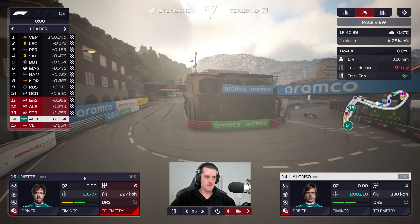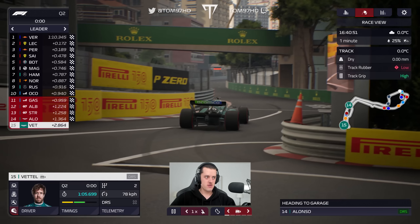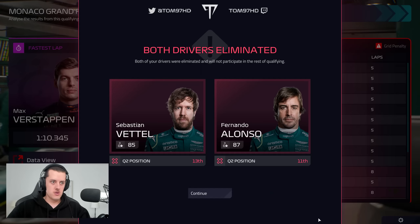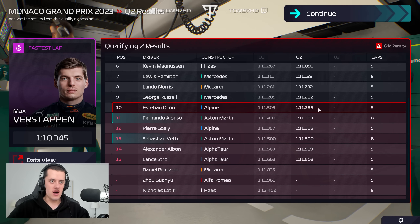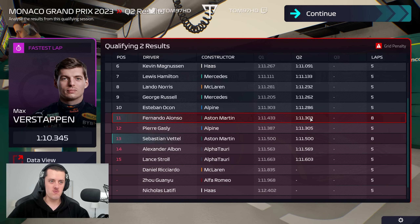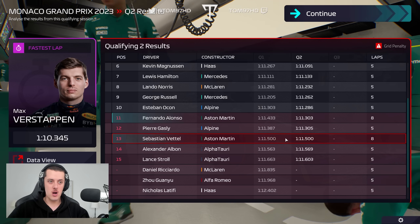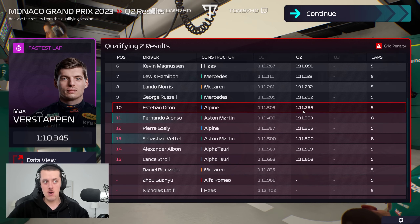Alonso is on a very strong lap with a couple of green sectors. If we could beat both AlphaTauris, that would be sweet. Alonso crosses the line and goes P11, just missing out. Sebastian Vettel also crosses — P13. We split the Alpines, which I'll take. We lose both cars in Q2 with Verstappen setting the pace. Fernando's improvement from Q1 to Q2 was 1.3 tenths — massive for F1 Manager, especially around Monaco's short lap.